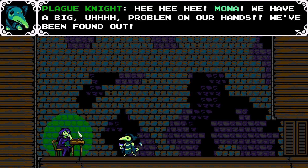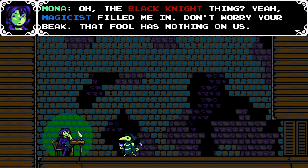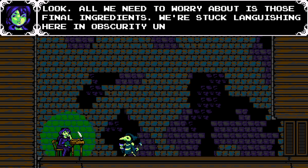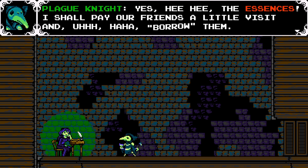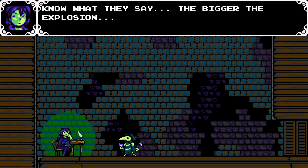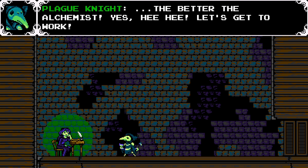Mona, we have a big problem — we've been found out. Black Knight? Yeah, Magicist filled me in. Don't worry your beak — that fool has nothing on us. All we need to worry about is those final ingredients. I shall pay our friends a little visit and borrow them. And while you're doing that, I'll keep researching ways to get more bang for our buck. Know what they say? The bigger the explosion, the better the alchemist! Let's get to work.